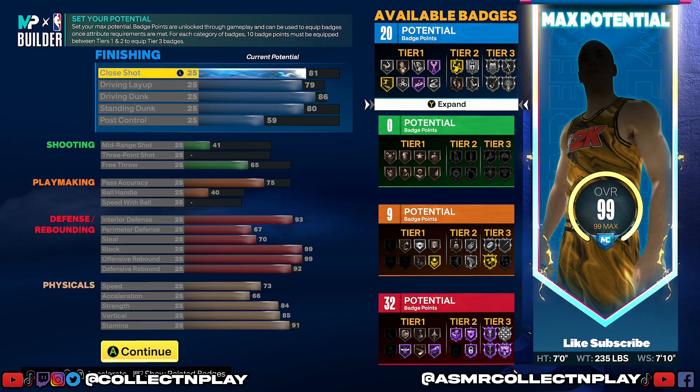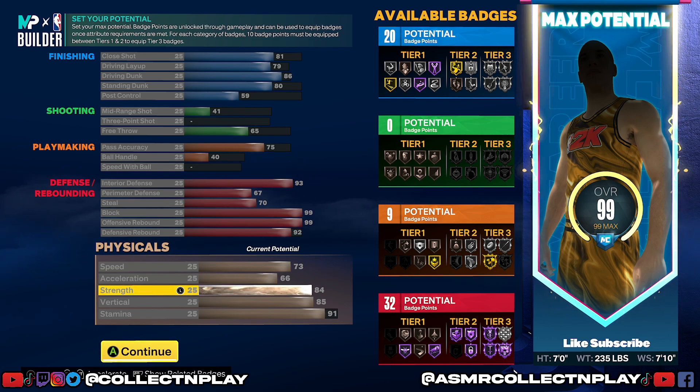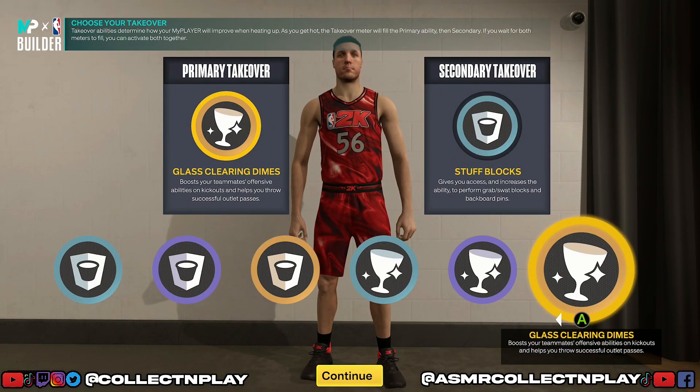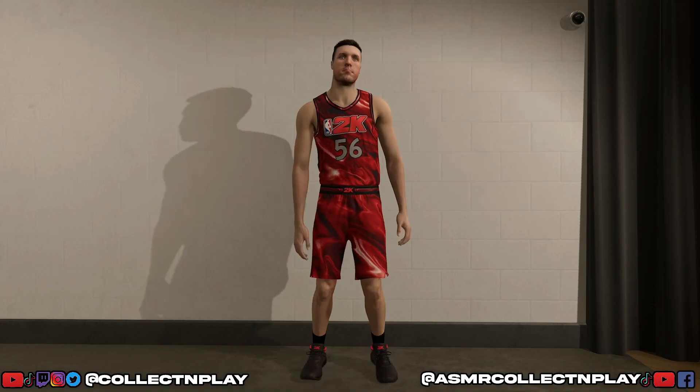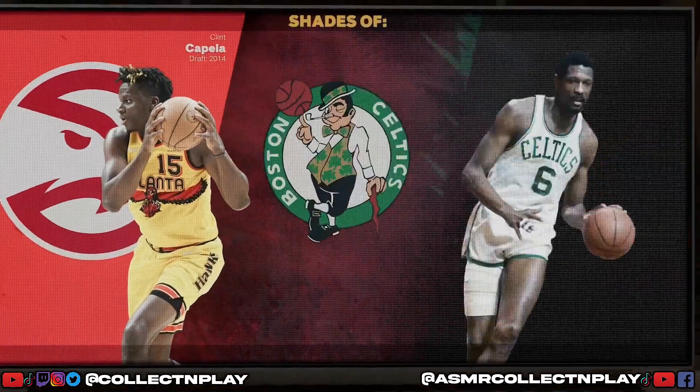I'm not going to go through everything in this video, but trust me everything you see on this build is there for a reason in order to get you the most value. This build is not actually that bad — he can't shoot, which means he can't stretch the floor, but everything else he can do exceptionally well. We have a badge count of 20 finishing, zero shooting, nine playmaking, and 32 defensive with max physicals. For takeovers, you can get rim protecting and glass cleaning — I usually go with a mixture of the two.